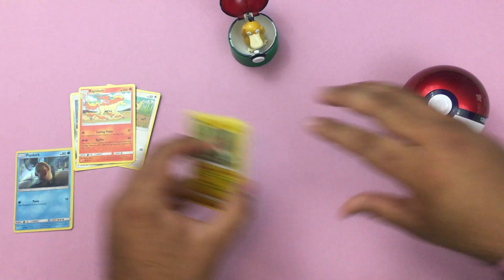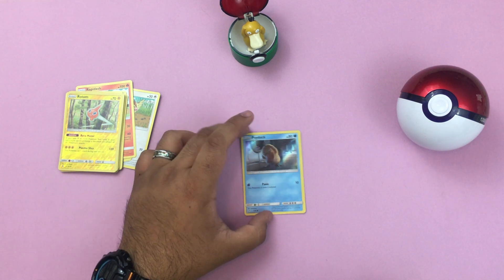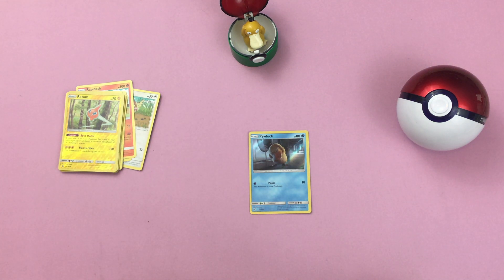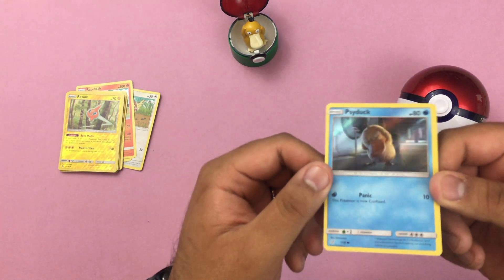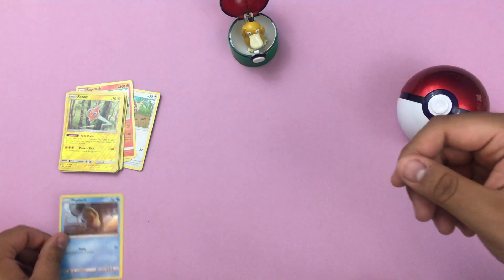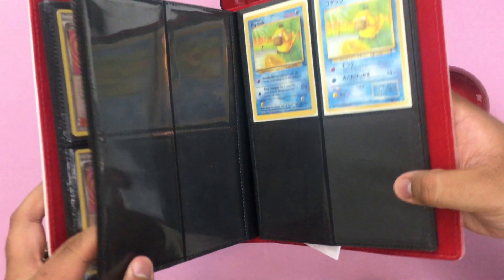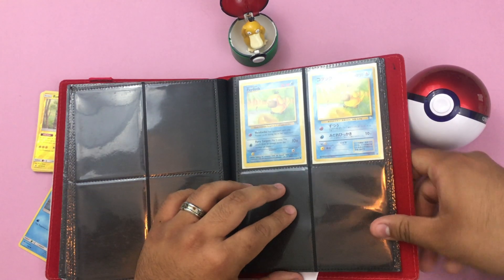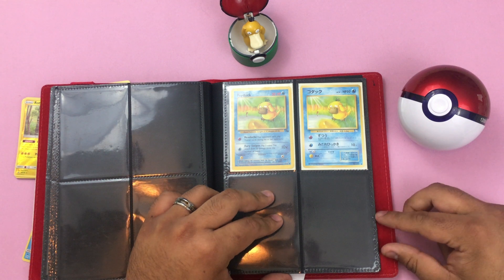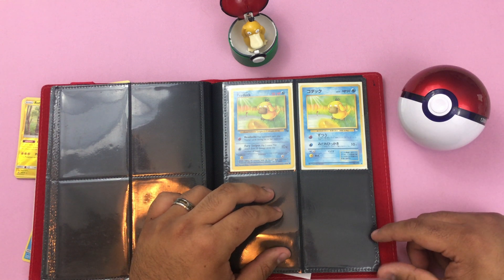What we're going to be going over today is my Psyduck collection. This is the Psyduck from Detective Pikachu — you guys saw me opening a lot of products and we got quite a few of these, so I'm really excited to have those. This one is going to be from the movie, so that's what he's going to look like. Psyduck is my favorite Pokemon — it always has been. I love ducks, so it was just a natural progression to like Psyduck.